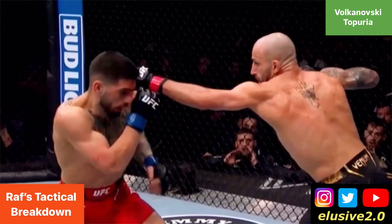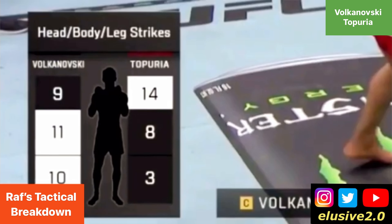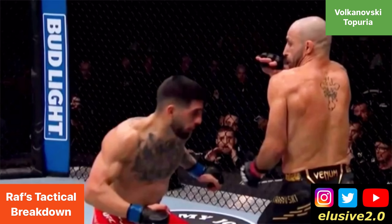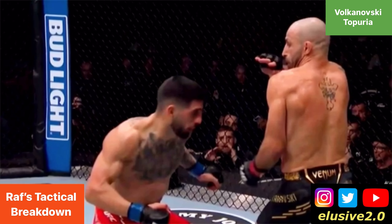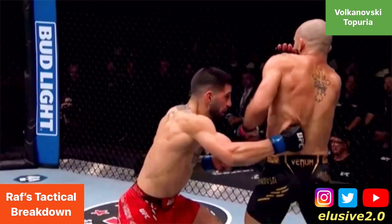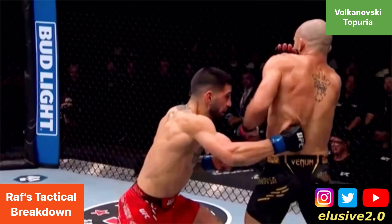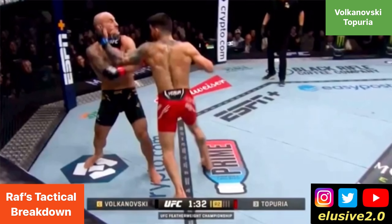Pay attention here: watch Volkanovski's back foot leave the ground as he fully extends on this jab — his foot leaving the ground demonstrates full commitment to throwing it, and the retraction time to get his arm back is longer as a result. Above all, pay attention to this statistic: just a minute prior to the knockout, the UFC screen showed over half of Topuria's strikes were to the head. So Volkanovski was naturally expecting a headshot, and you can see his right hand bracing for one — but it doesn't arrive. Instead, Topuria decides to go for a body shot, and it takes Volk by surprise.